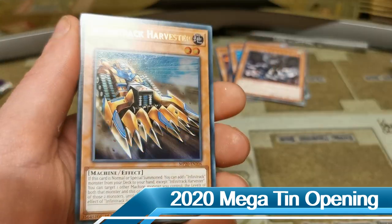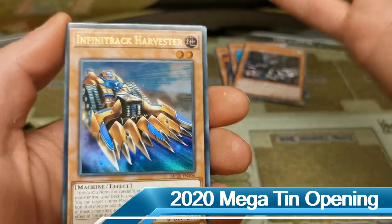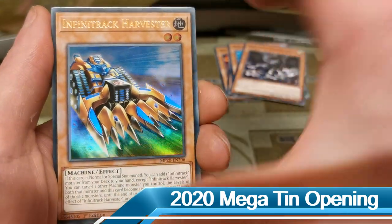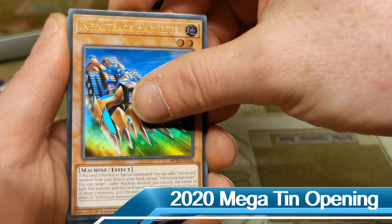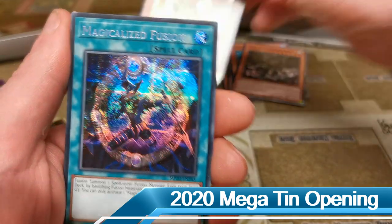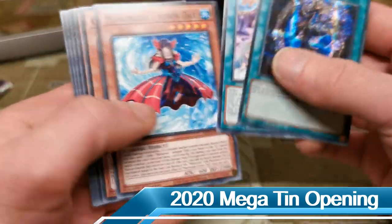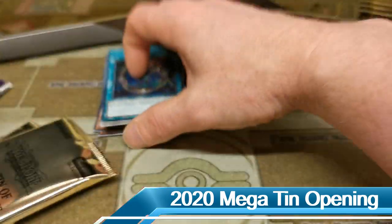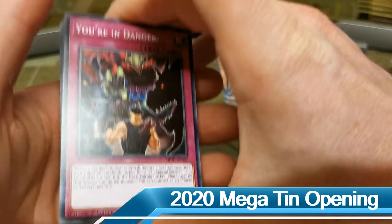Probably my biggest disappointment of the megatins is the fact that they printed all of the Infinitrack stuff in high rarity — why didn't they just do it as commons or super rares? I feel like they've clogged the set a lot with this extra stuff. Our prismatic secret rare is a Magicalized Fusion — yeah, not the greatest pack, but we will crack on and continue to see what else we can find.